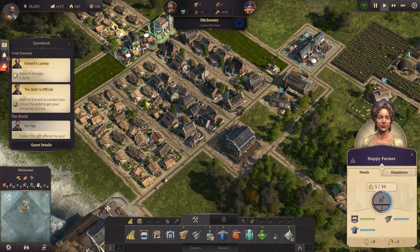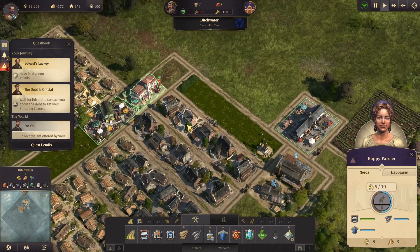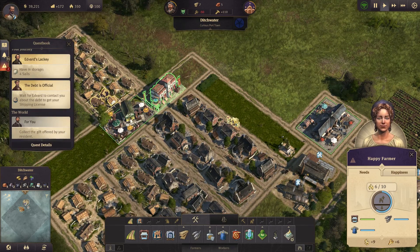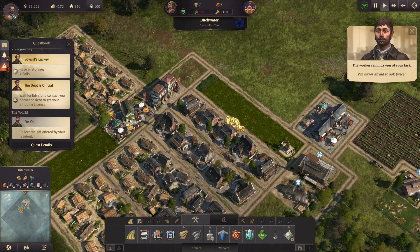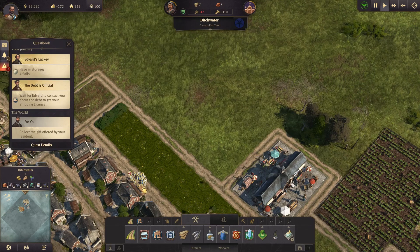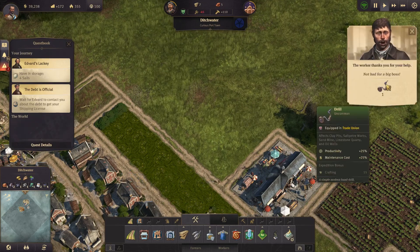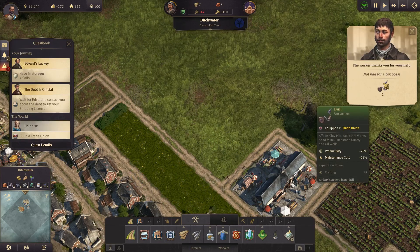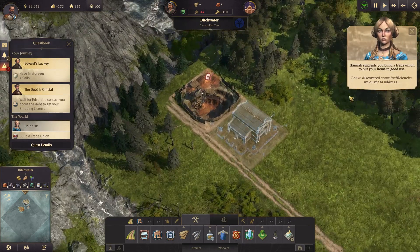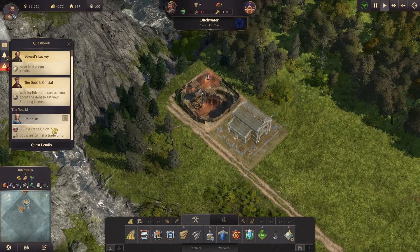This is going to be piling up soon. Collect a gift offered by your resident - where's that gift? Oh, thank you very much! A drill affects clay pits. We ought to address some inefficiencies. Build a trade union - so where do we build a trade union? How do we build one? Where is it?